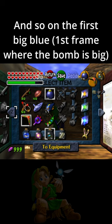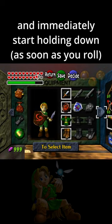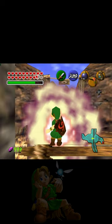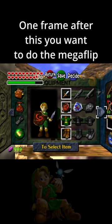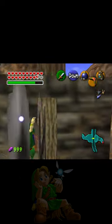So on the first big blue, that's when you want to roll. Buffer in a roll and immediately start holding down. And one frame after this, you want to do the megaflip. Like that.